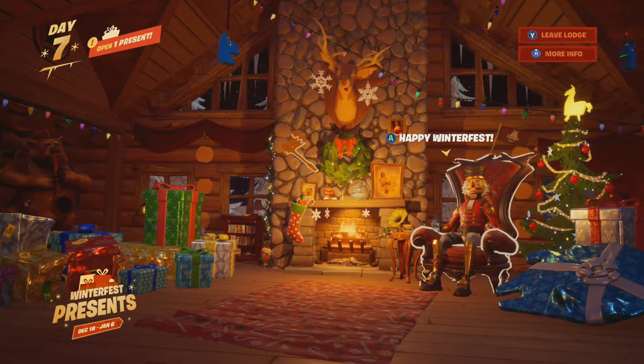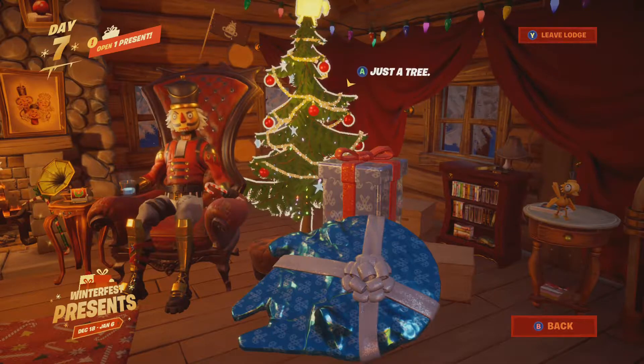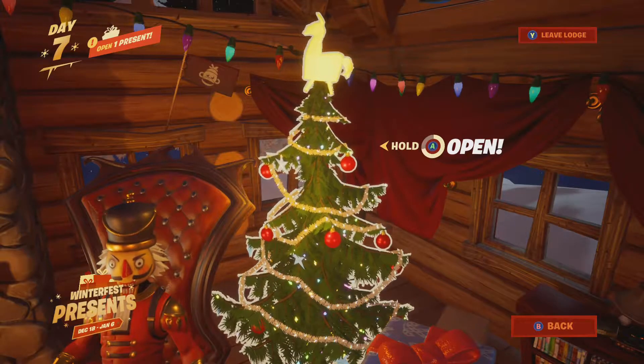So we're going to dive in and we have one present to open. We're going to go over to the Christmas tree — and we can pick the Christmas tree. It's actually not just the tree. We can hold A to open it and then we're going to be unlocking this skin.